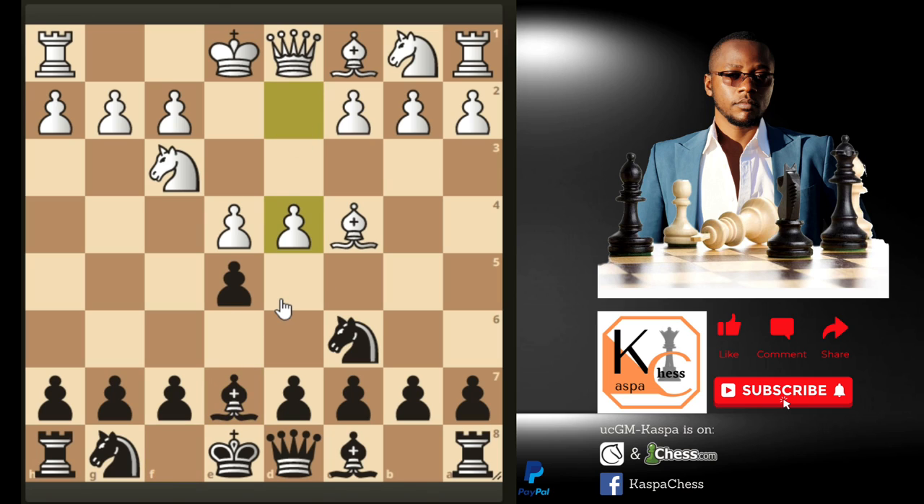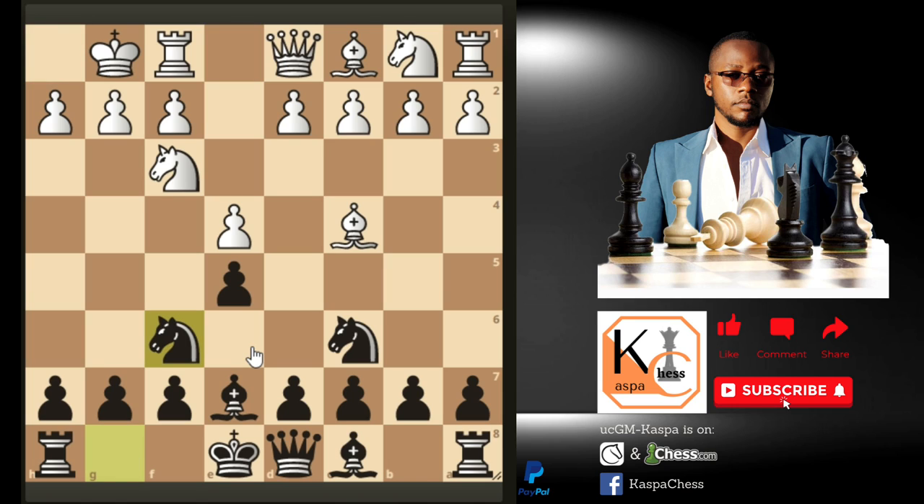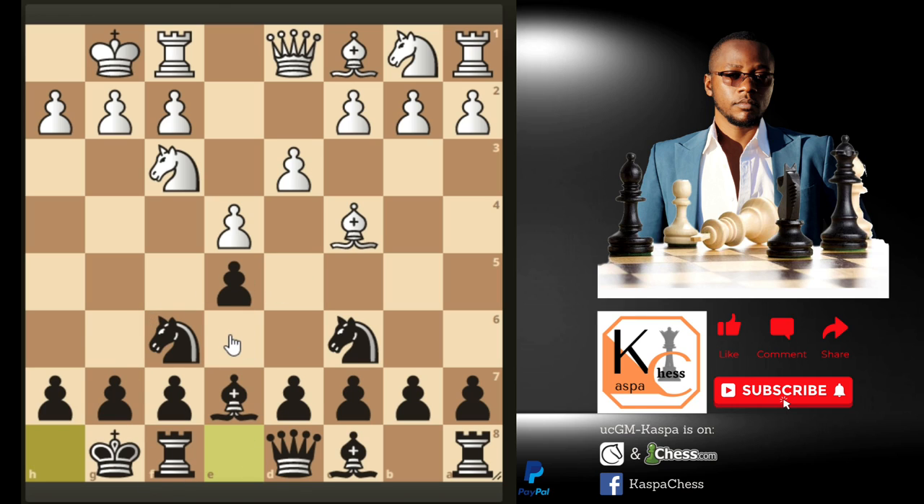Pawn to d4 may be played by White, although the most common move in this position is castling short, where I recommend you go knight to f6. If d3, just castle short. You can see it's very difficult for White to do any tricks or set up any traps because your opening is simple and solid. White cannot easily break through the center — you always have pawn to d6, then develop your bishops, sometimes to e6 to exchange with the bishop on c4.